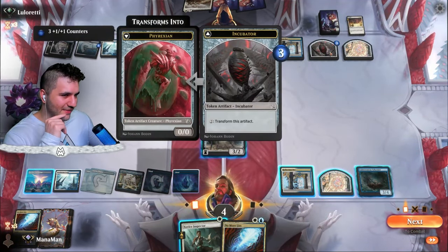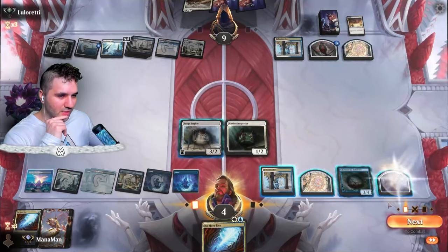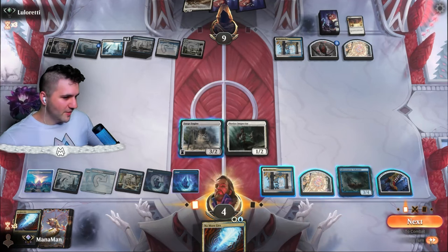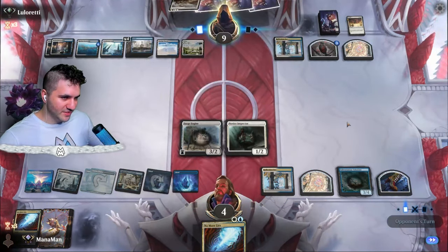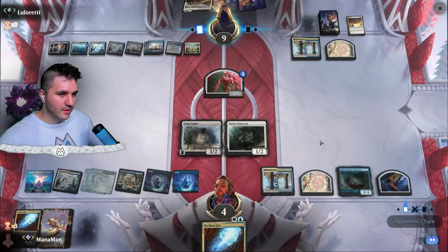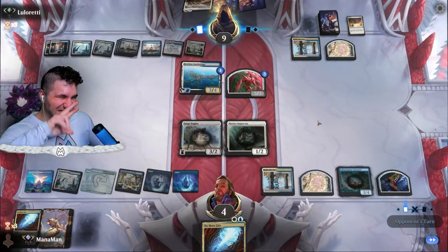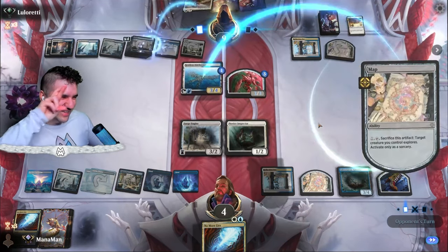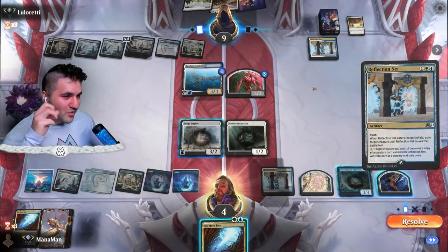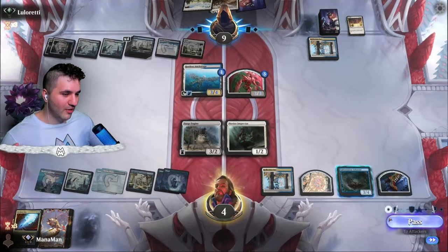The only thing we're really worried about is if they animate the Restless Anchorage and go in for the map token. Incubator — we can handle that. Restless Anchorage — okay, here it is. They're going to go for the Map Token on the Anchorage. We have four life. Fingers crossed... Land! Land! Land! Yes! Oh my gosh, thank goodness. That was lethal, obviously. Reflection Net. We're going to go for No More Lies. We made use of all three No More Lies.